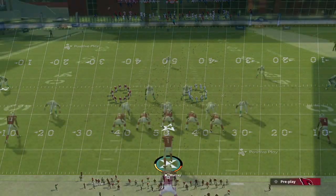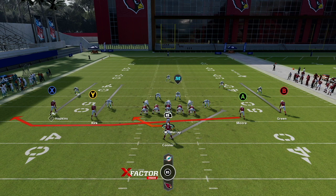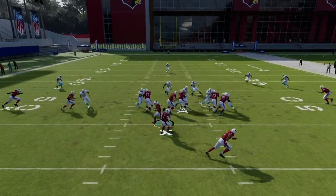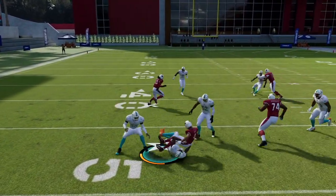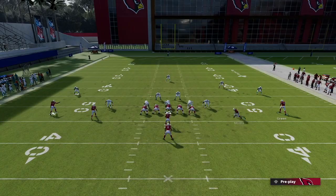Running it versus random defenses, the goal is to get to the outside with space. You want to look at the defense and see where you have the numbers. Here we have a little more numbers to the left — the strong safety is on the right, the free safety is in the middle, so there's no safety over on the left. We want to follow our blocks, get outside, and get into space. We run it to the left, looking for Rondell Moore to get out there. We got a bad block from DeAndre Hopkins, but that one-on-one situation is the look we want.